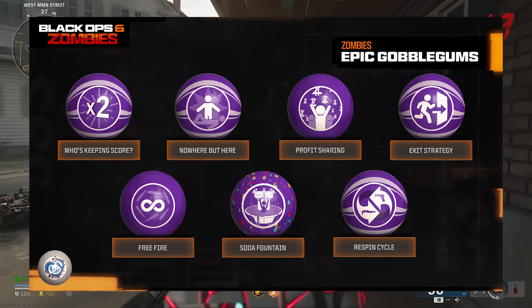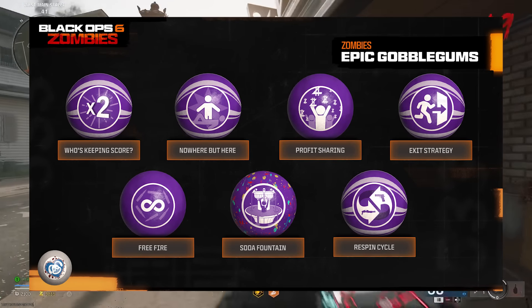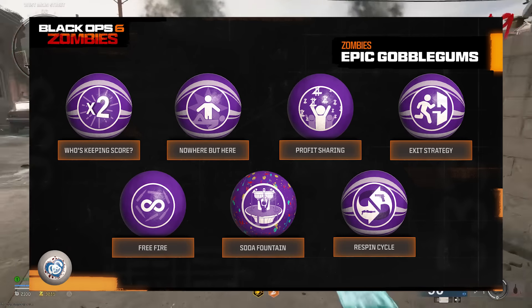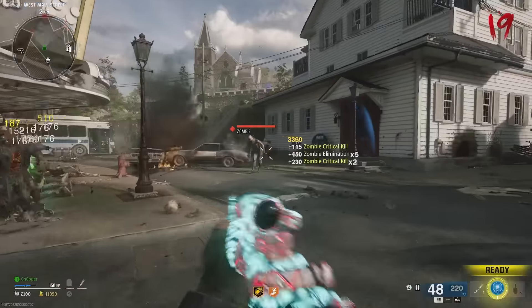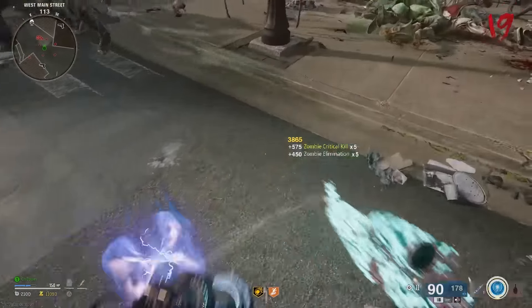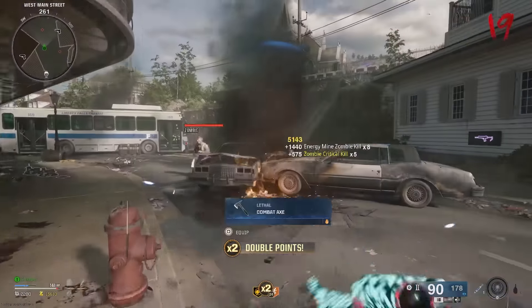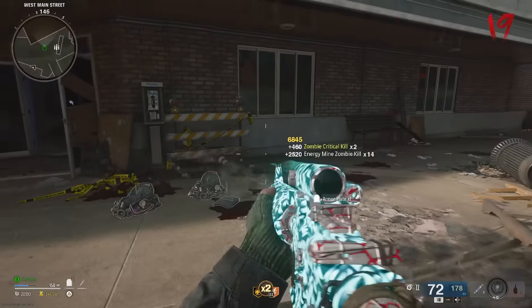With Epic Gobblegums, we have Who's Keeping Score?, Nowhere But There, Profit Sharing, Exit Strategy, Free Fire, Soda Fountain, and Respin Cycle. The only truly new one in this bunch is actually Exit Strategy, and the description is: Activate X-Fill Vote Immediately and Reduces Zombie Spawns During X-Fill. That's a pretty interesting mechanic — it might be useful for easter egg runs.